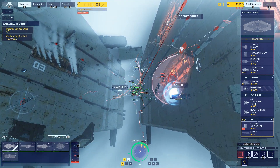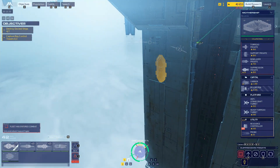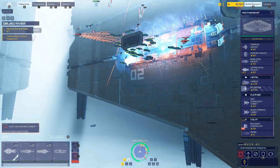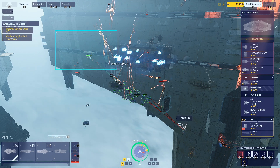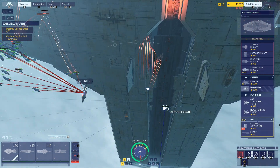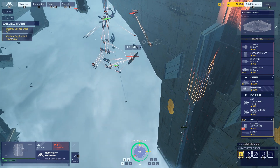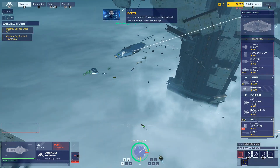I guess we can focus on the carrier for a little bit. Incarnate forces incoming. You survived — that's nice. You probably should follow this thing over here rather than die. You have a thousand hit points left — that's not a lot. Incarnate capture corvettes have latched onto one of our ships — move to intercept.